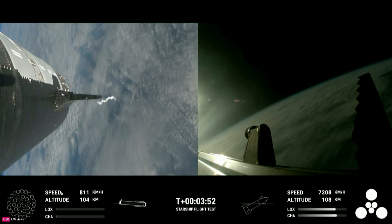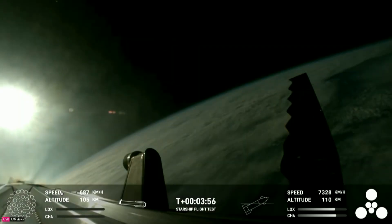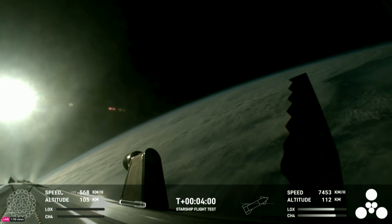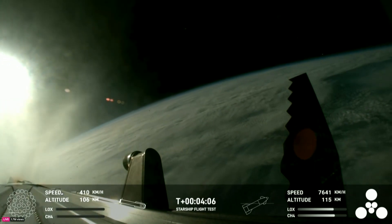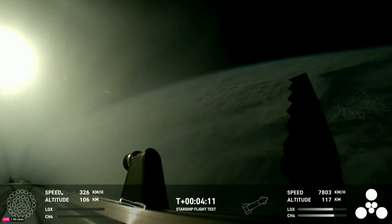We're only using the Super Heavy booster's 13 center engines from here on out. Whenever they relight, you'll be able to see that in the bottom left corner. Those are the ones that can gimbal — in other words, they move and change direction in order to change the thrust to steer the first stage back to Earth.